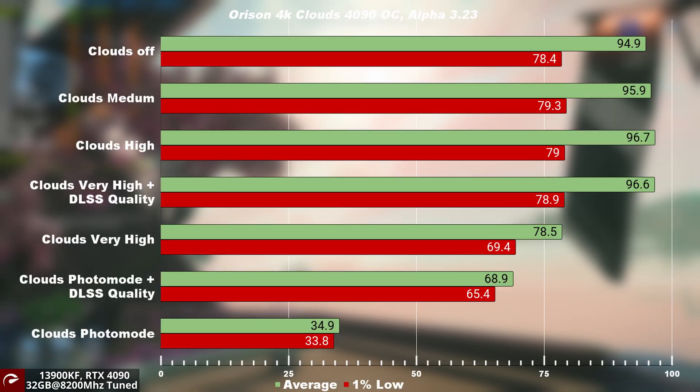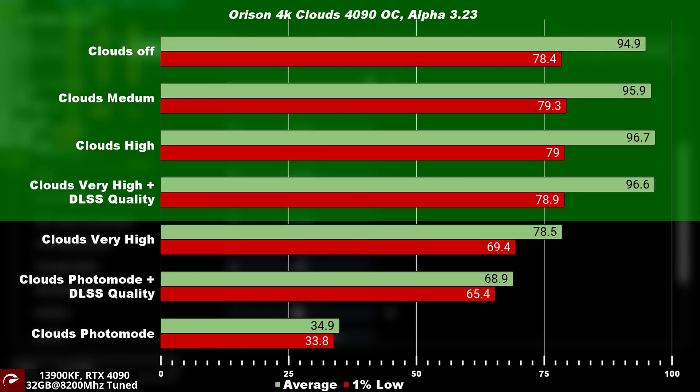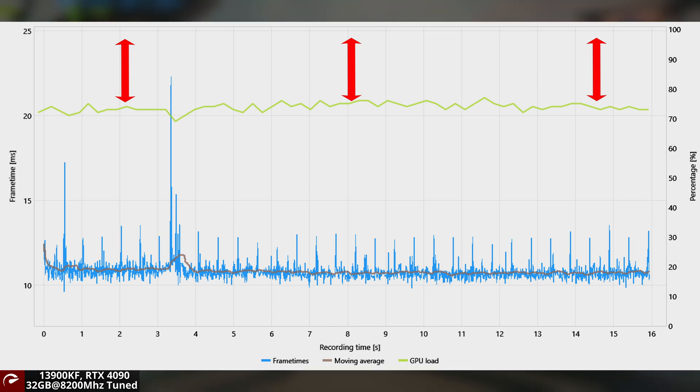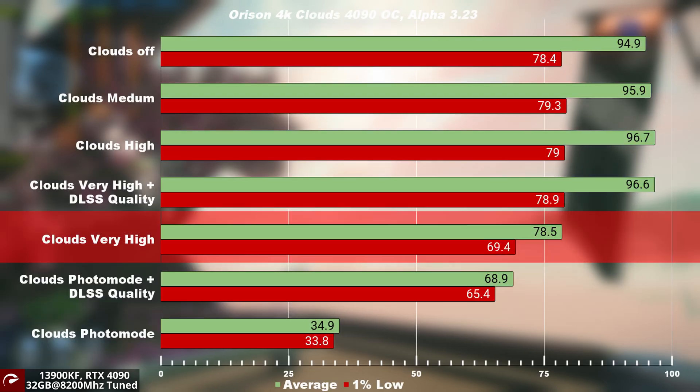Take a look at the results. The 4090 is a 4K beast — it's able to run clouds at very high with DLSS set to quality and still be CPU bound. Taking a deep dive into the GPU load, we can see there is still an additional 30% performance left over in the 4090. When we set the clouds at very high, that's when we become 100% GPU bound, where we drop 18% in performance by disabling DLSS quality.